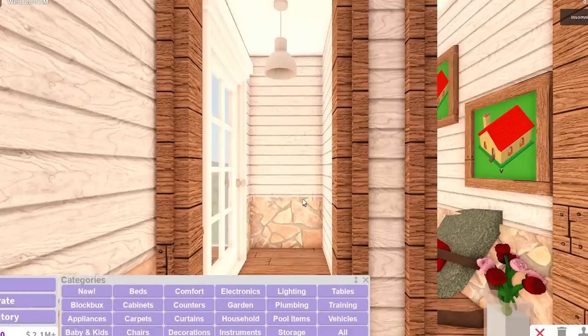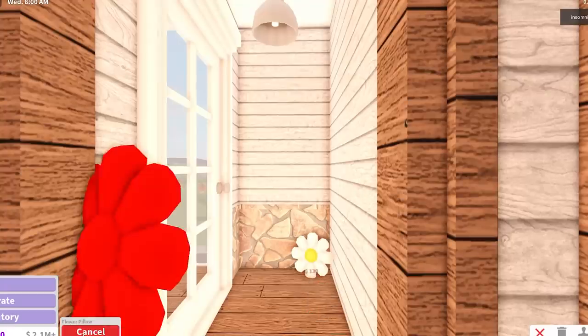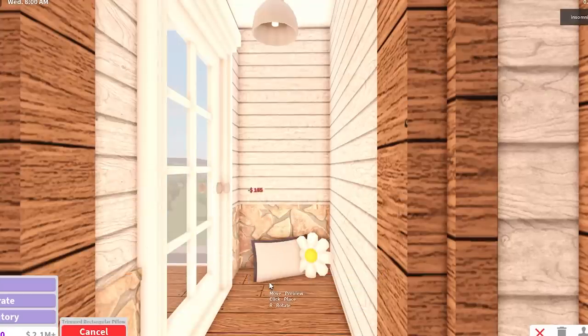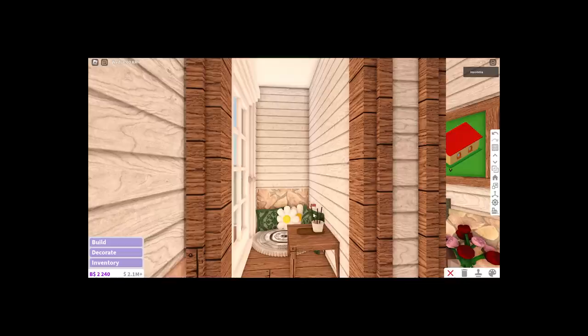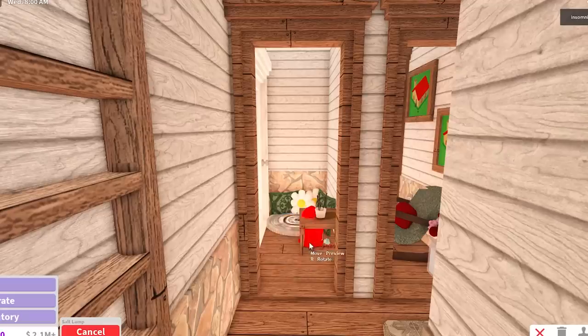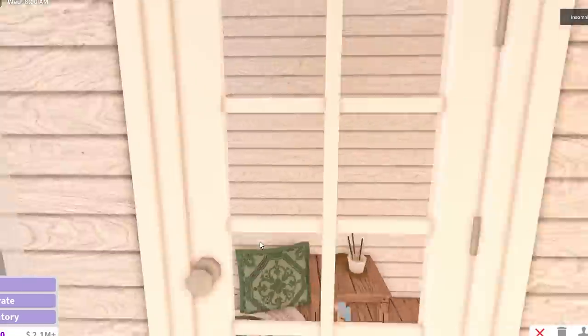Over here is actually the lounge room — you literally just sit and chill. Whenever I think of sitting and chilling, I always want to sit on the floor. I really like sitting on the floor as long as you've got a carpet, a blanket, and a pillow. I'm also going to put this little end table because I want to put these sticks here. Was that an animation? There's an animation — that is so awesome! I really want to put this out, but I'm going to keep it for the bedroom, which we're going to move on to now.